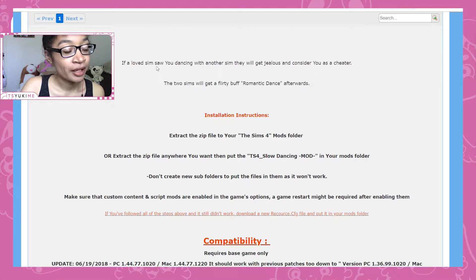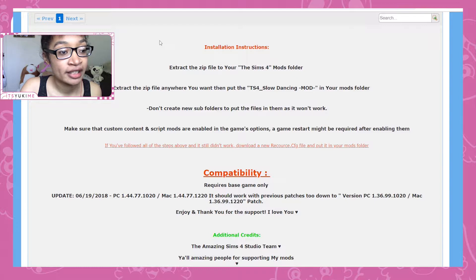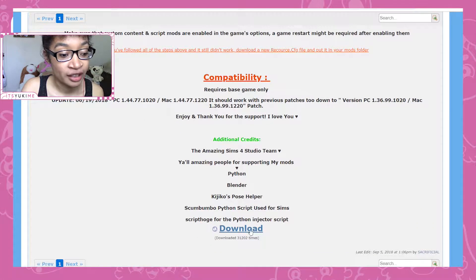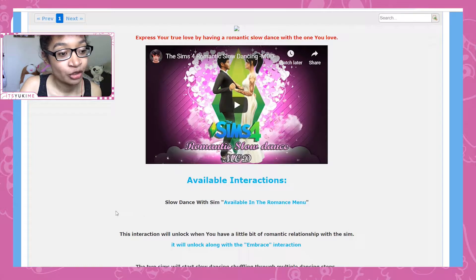If a loved sim sees you dancing with another sim, they will get jealous and consider you a cheater, which is very interesting. The two sims will get a flirty buff called Romantic Dance afterwards. There are installation instructions on the page — you can pause the video if you need help installing mods, or stick around to the end where I'll show you how. The mod has been downloaded 31,000 times, which is amazing.